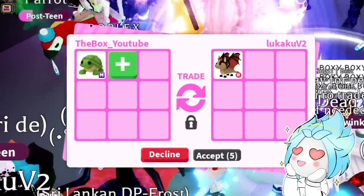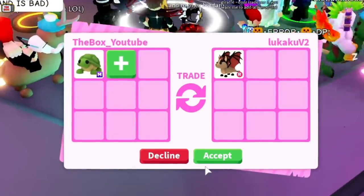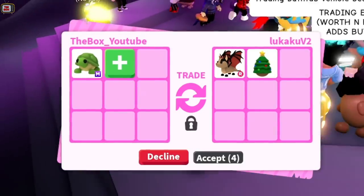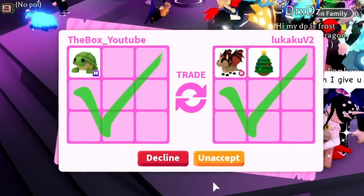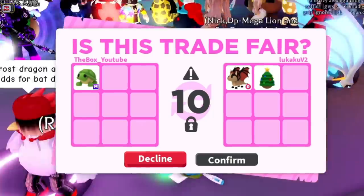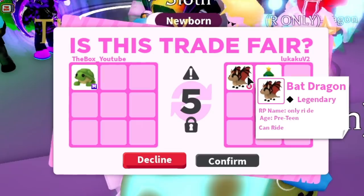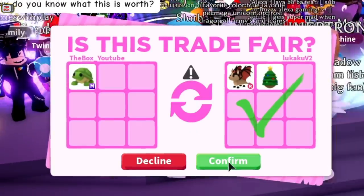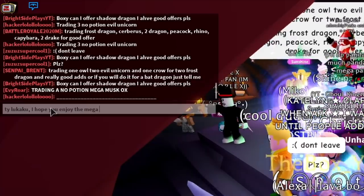What's Lukaku V2 offering? A Bat Dragon! Bat Dragons are worth about two and a quarter to two and a half Frost Dragons. He accepted! I'm going to accept. Oh no, he's pulling out! He's added a Christmas Egg. That Bat Dragon is also ride only, so it's also super rare as most are fly and ride. He's accepted! The Bat Dragons have been rising in value at a crazy speed lately and are now worth more than a Giraffe. Two Frost Dragons would need adds to get a Bat Dragon. Yes! I can't quite believe it! Oh wow! Thank you Lukaku, I hope you enjoyed the turtle.